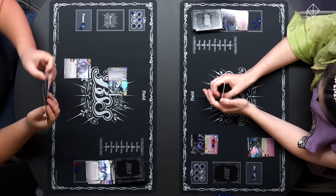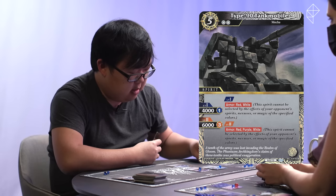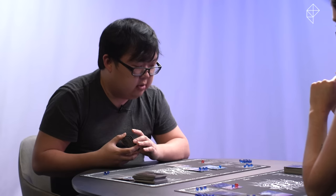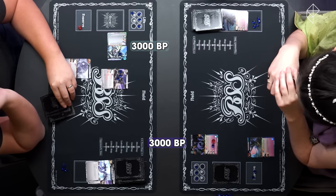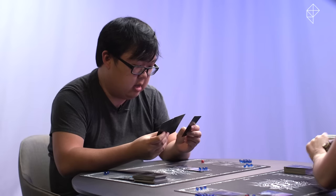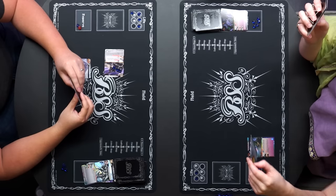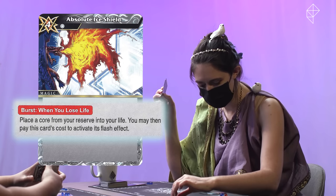Start step, core step, draw step, refresh step. Let's spend three cores to play a Type 90 Tankmobile and power it all the way up to get that purple armor on there. I will first attack with Buster Fenrir Cannon for 3,000. I am going to block with Boa Tricktor for 3,000. I have nothing to play — I believe they're both destroyed. Farewell, sweet Boa Tricktor. I will attack with Type 90 Tankmobile. I can do nothing except activate my burst card — Absolute Ice Shield. When you lose life, place a core from your reserve into your life. I will end my turn.